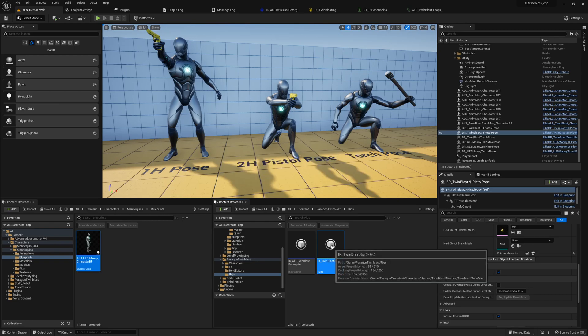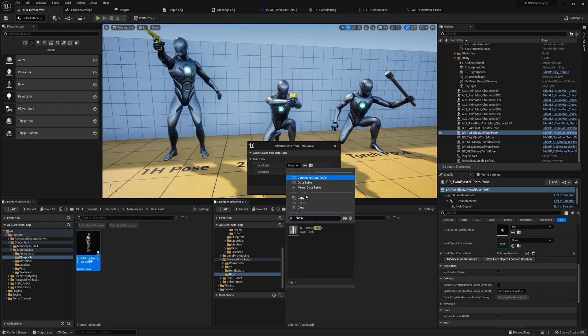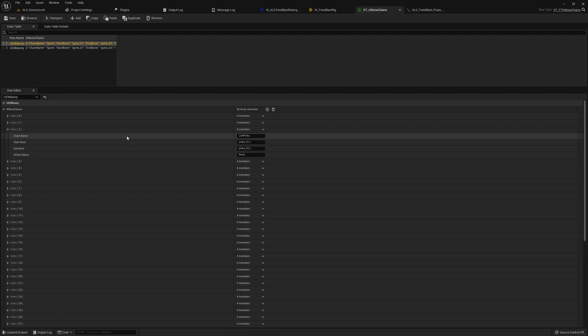Let me do it again: go to Chain, browse the asset, and open this data table. Here we have the IK chain information for UE4 mannequin and UE5 mannequin. What we need is the chain name, the start bone name, the end bone name, and the IK goal name if we have one. Then we can apply them magically with a right click, and we're very happy because we don't have to do this annoying task. It speeds up the character integration workflow quite a lot — you can save 30 to 45 minutes or even an hour.